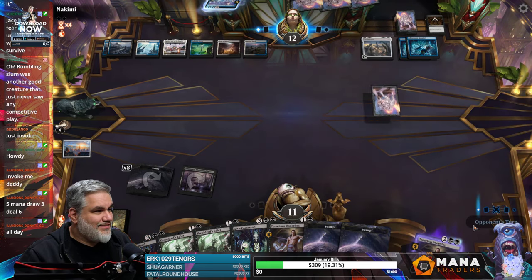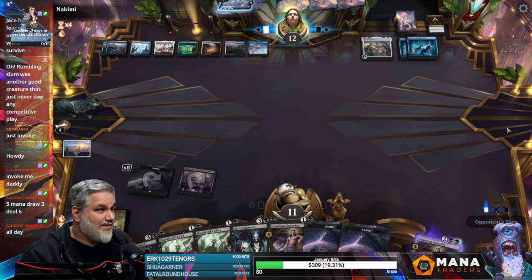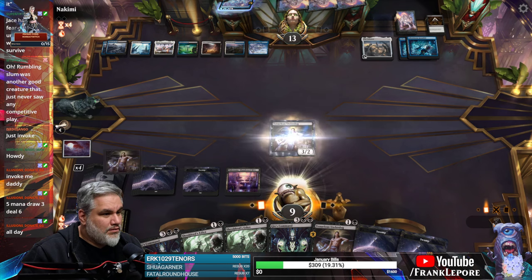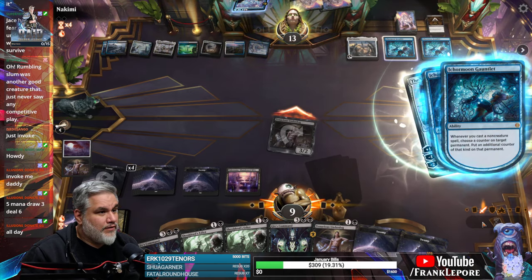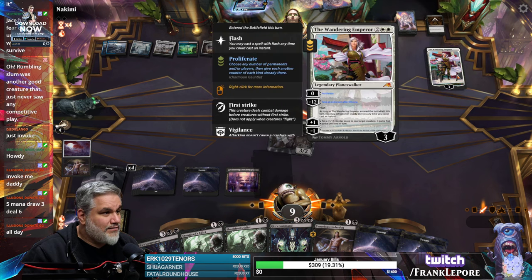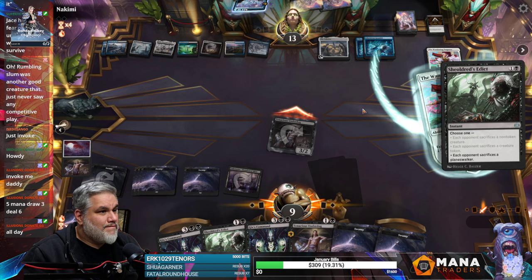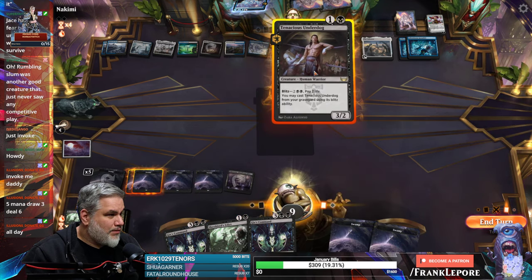Gaining six life off of the Celestis is not nothing. Flip it up. Resolve, resolve, resolve. Is it Exile? I am the Emperor of Kamigawa, and I will protect my people. We'll just play a Tenacious doggy boy. Can you Edict yourself? No. Do we want to? Just to sack our own Underdog? With the second Underdog, I don't really feel like it's super relevant. They also have one card in hand.